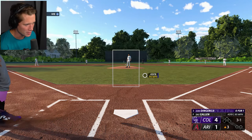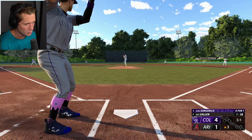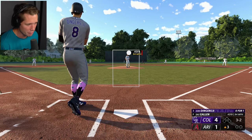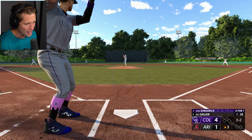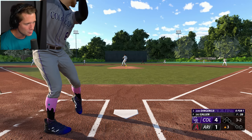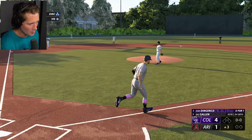Got a 3-1 count here. Hitter's count. We're going to go for a power swing and see if we can get this done. If we don't jump the yard in the Sandlot, I'm going to be very upset. Swung through that thing — tried to wait on it, waited a little bit too long. 3-2. That's outside. We'll get on base, we're going to work this out.